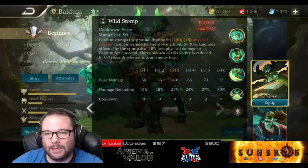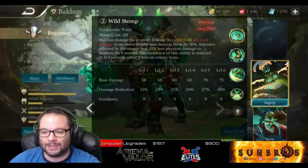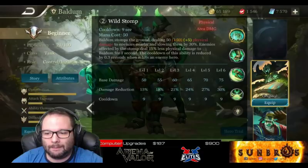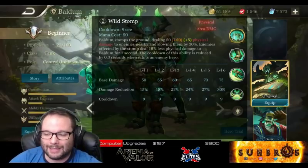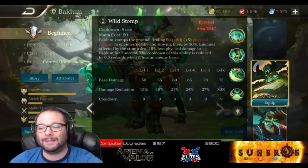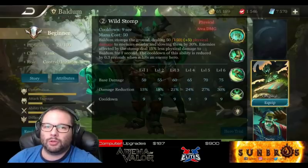Baldum stomps the ground six times, so the total cooldown reduction is up to 1.8 seconds. From my testing, if you get 40% cooldown reduction and hit an enemy hero with all six stomps, Baldum will be able to reactivate his second ability with less than two seconds remaining — around 1.7 or 1.8 seconds. That's one of the reasons I really like building cooldown reduction on Baldum, so he can essentially keep Wild Stomp up, since it makes him tankier, slows targets, and does solid damage.